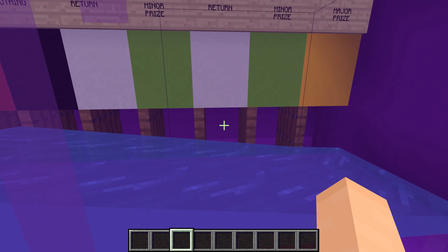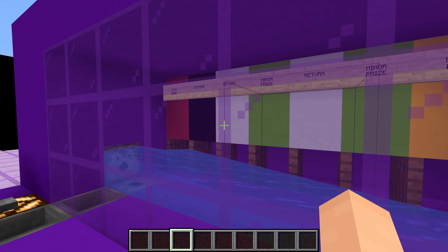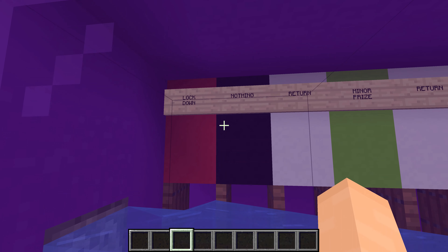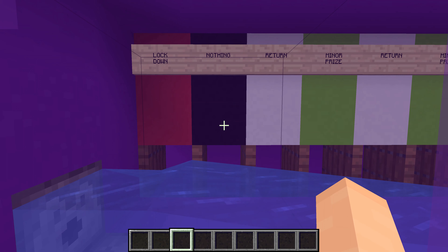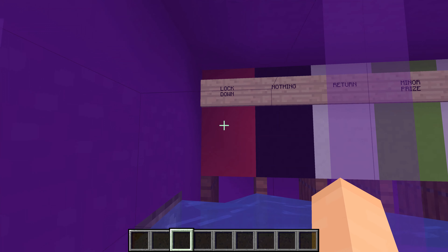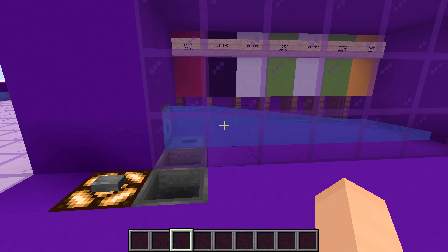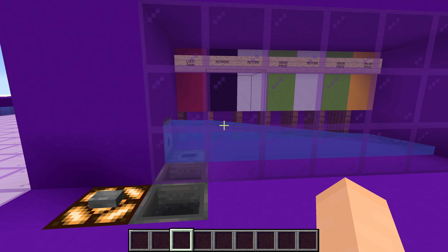For the return, if you get the token into there, it just gets moved back around and given back to you — you get the same exact token back. If you get nothing, that means it takes your token and you get no type of outcome, so you're losing one token. You also lose one token by getting it in the lockdown, but it also locks down the entire machine so you can't play for five minutes.